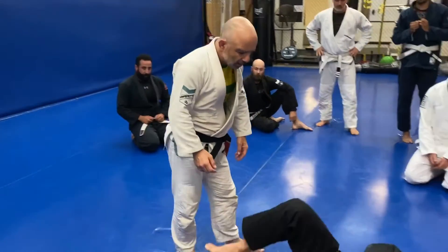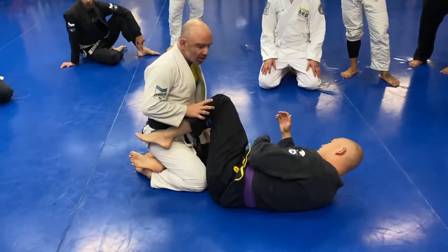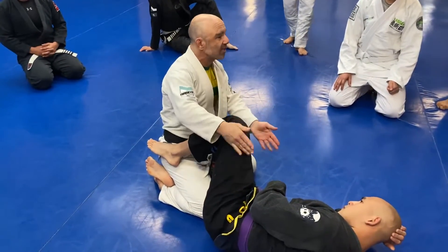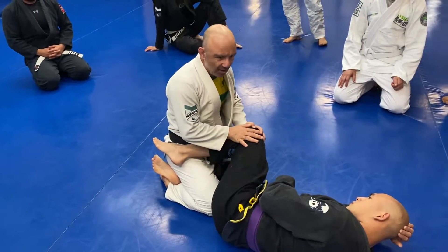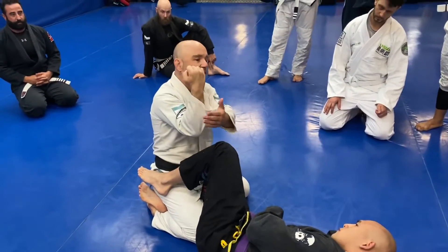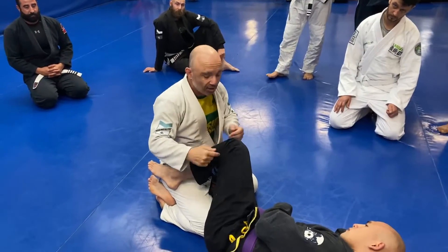I'm passing from here. One of the problems we often have — we start passing and he brings this shield in. I'm going to show an easy way and a hard way to deal with it. The hard way is because he's made me a bug. I need to pull up this as best I can. We call this a shield wide. Picture a warrior in battle with a shield up and an arrow coming in — that's stopping the enemy advancing. I can't pass, so I need to deal with this shield.